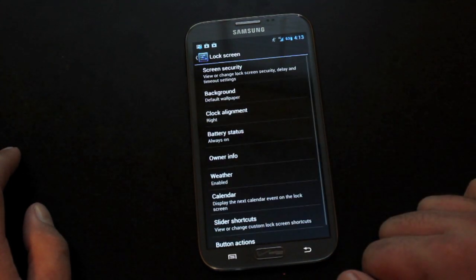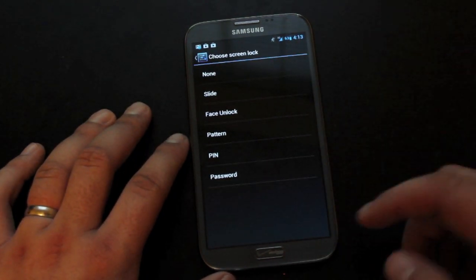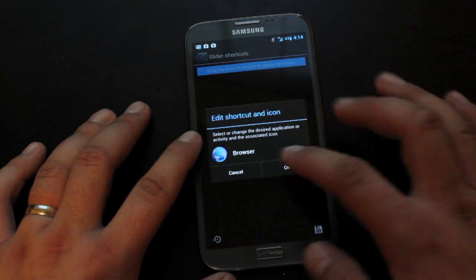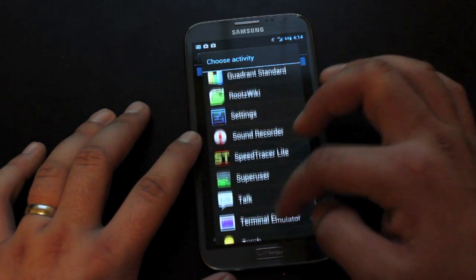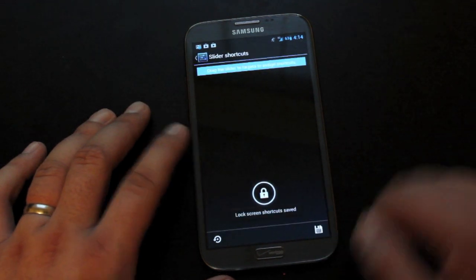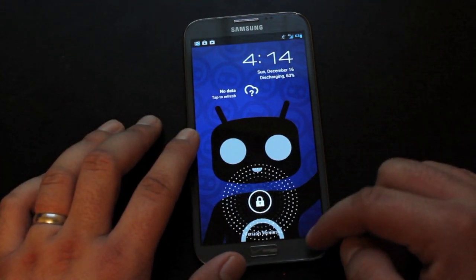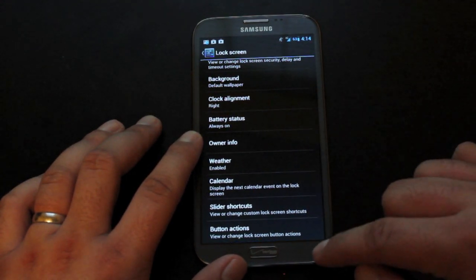The lock screen has some unique settings here. You can change your screen security very easily and change the way that it functions. You also have the slider shortcuts, so you can actually change what loads up there — any application that you want to choose. For example, we'll just go with Gtalk. If we save that, now we have our Gtalk there. The weather is enabled but it's not functioning properly for now.